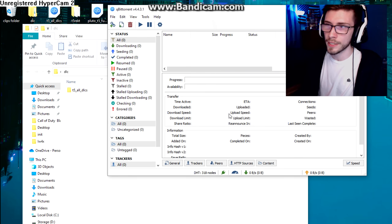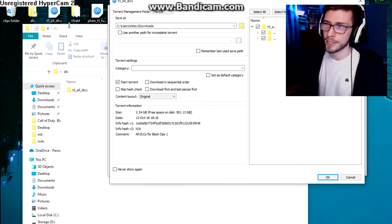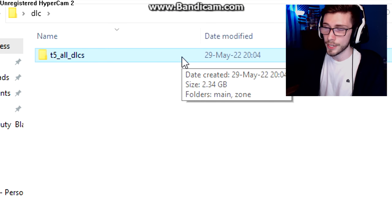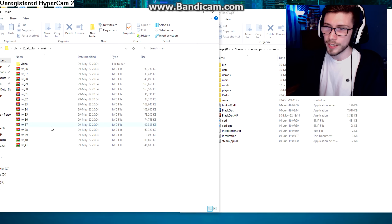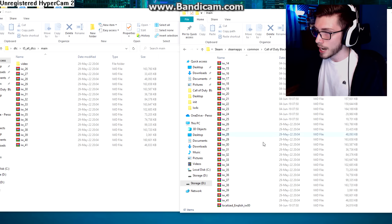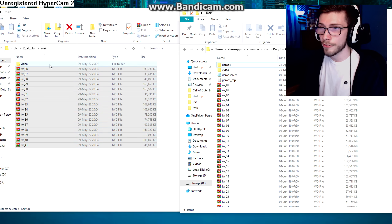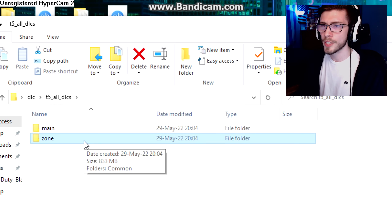If you owned Black Ops 1 on Steam but didn't have the DLCs, torrenting them works the same way — click the plus icon, open the DLC torrent, and save it wherever you want. It's only about two gigs, so it won't take long. Once downloaded, you'll have a folder called T5 All DLCs with two subfolders: Main and Zone. In the Main folder you'll find IW files 26 through 41 — copy those into your Call of Duty Black Ops main folder. Do the same for the video folder.